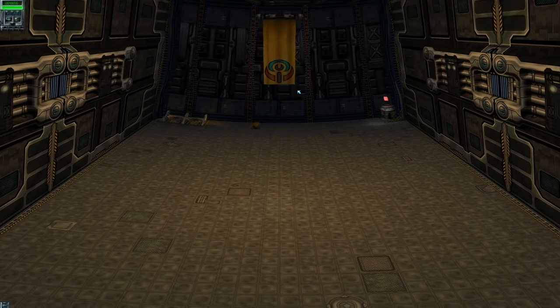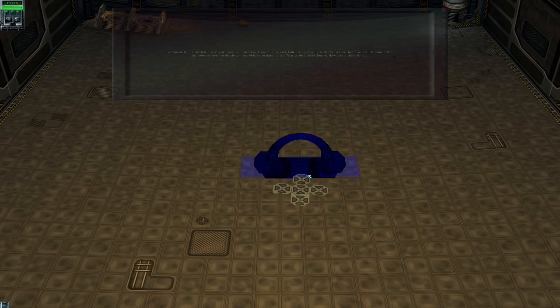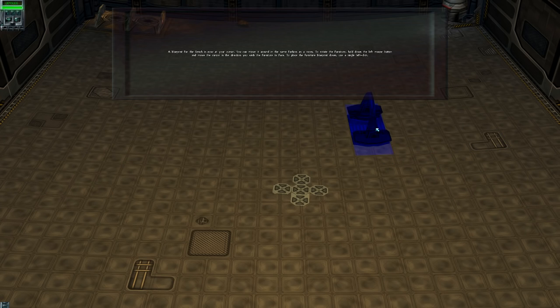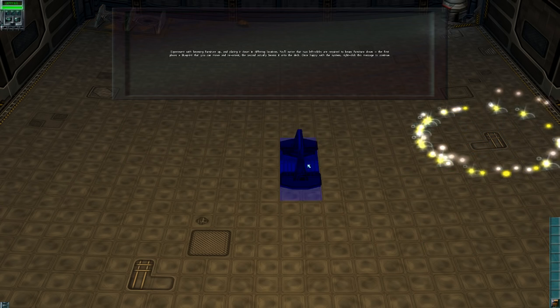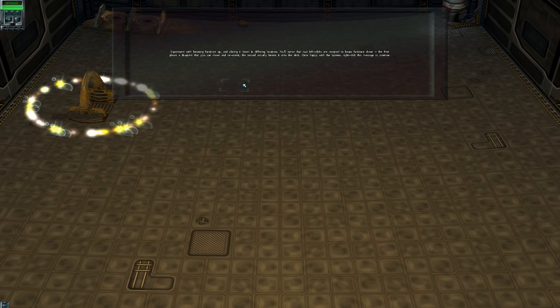Basics of placing furniture and equipment. This crate contains a bench. Open it and put it somewhere. Blueprint for the bench is now at your cursor, moving it around the same fashion as the room. Okay, place it down wherever. I'm going to just put it over here. Experiment with beaming furniture up and placing it down in different locations. You'll notice two left clicks are required to beam furniture down. The first places the blueprint, the second actually beams it.